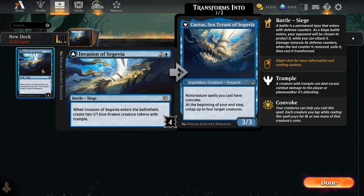So first of all, what is Invasion of Segovia? It is a two and a blue casting cost for a four defense counter battle that reads: when it enters, create two 1/1 blue Kraken creature tokens with Trample. And if you're able to flip it by attacking down or otherwise removing all four of those defense counters, it flips into a legendary serpent creature that has three power and three toughness and reads: non-creature spells you cast have Convoke. That is very, very good.